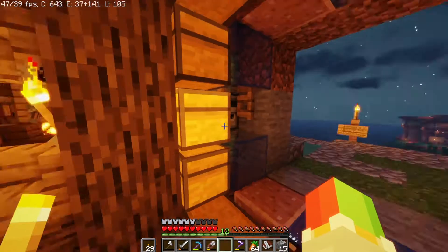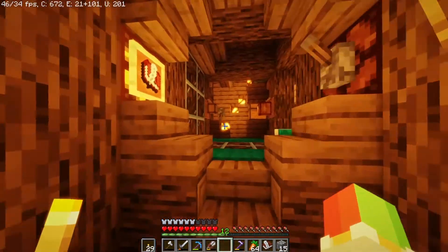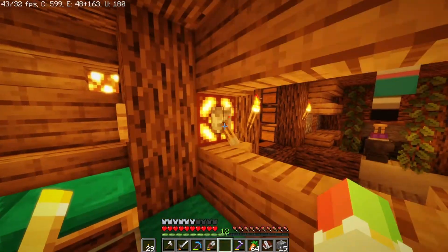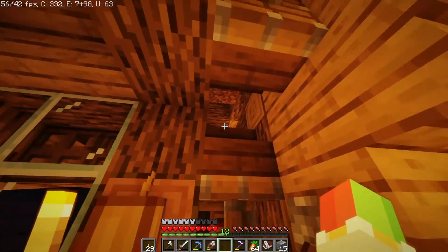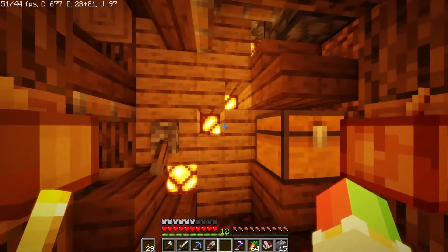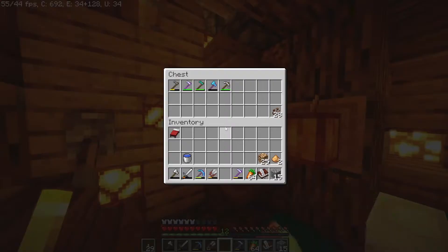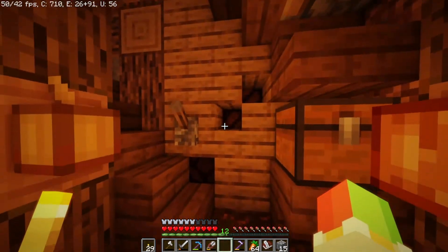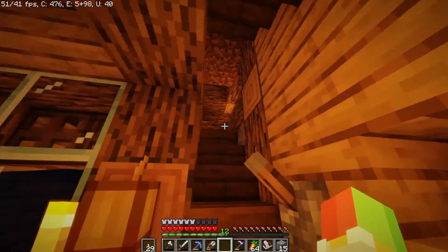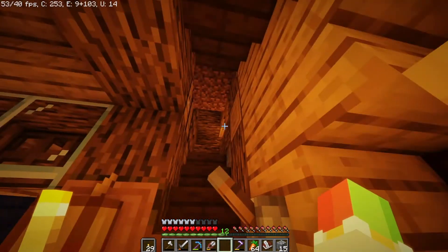Anyway, without further ado — in here I changed this wall up. We now have pistons and a room there. The chest is still here, and when we flick this lever down all these lights go off and more importantly the stairway gets revealed.